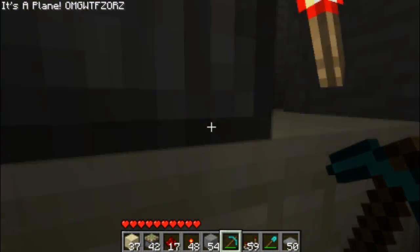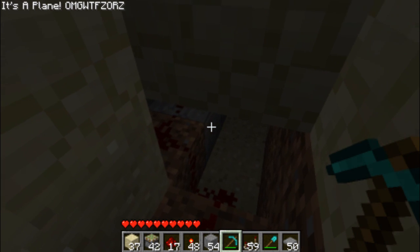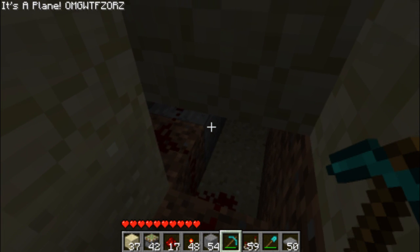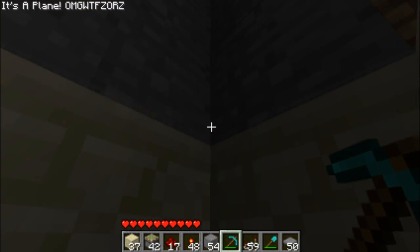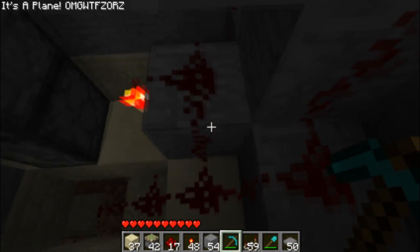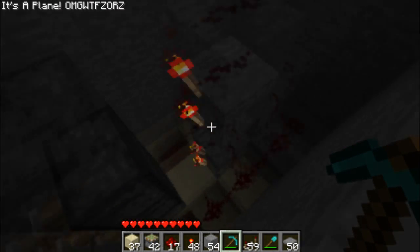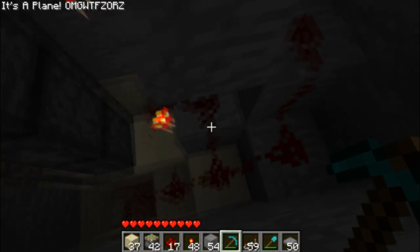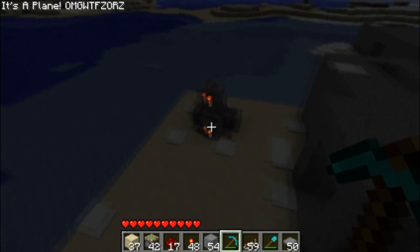This is pretty much identical to the 2x2 Piston Door. That is the Plate Activator section, which is directly under the plates. You step on the plates, that lights up, the redstone goes up here into these 2 torches. It's pretty much identical to how the first one works — it just has 2 torches instead of 1.